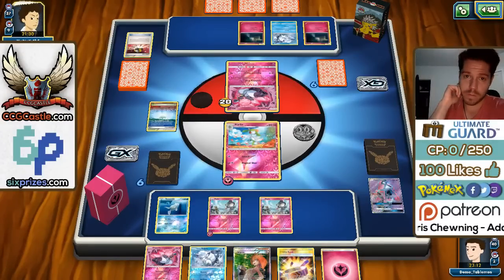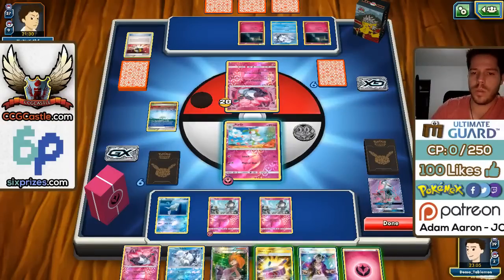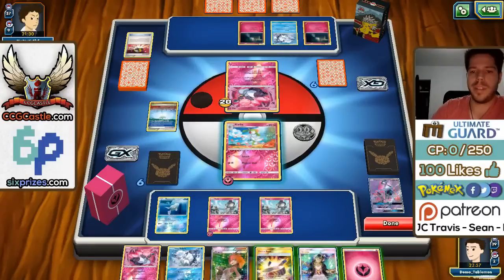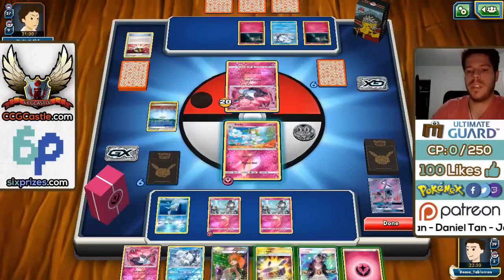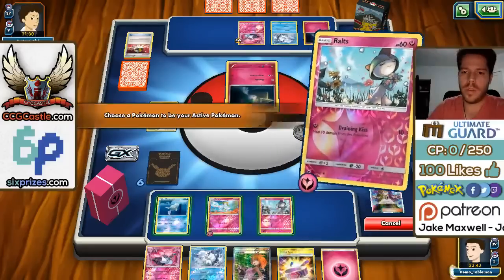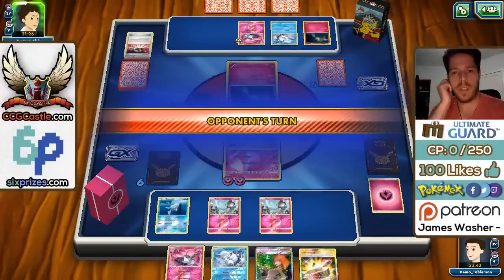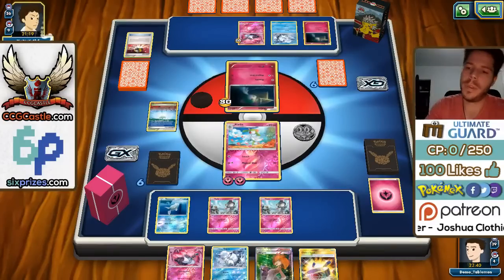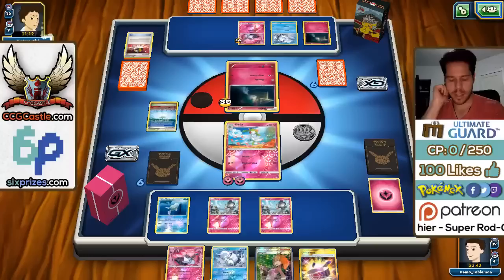My opponent immediately benches a Vulpix, so his bench has Vulpix and Diancie active. He also uses a Cerola and discarded the Gallade, which could be impactful long term — although he probably runs Rescue Stretcher. Hopefully he whiffed the energy. Okay, he does whiff the energy and we topdeck Guzma. Topdeck Guzma doesn't really help much. We could start pressuring our Ralts but Guzmas are a premium in my deck — I guess I'll go for it since I'm in such a dire situation, and the two-hit KO on the Ralts might actually be really good.